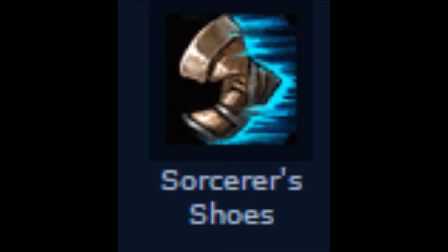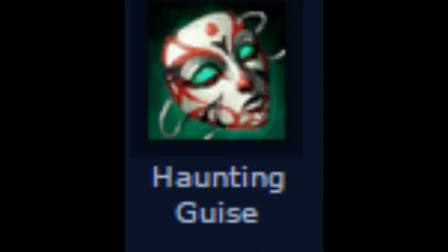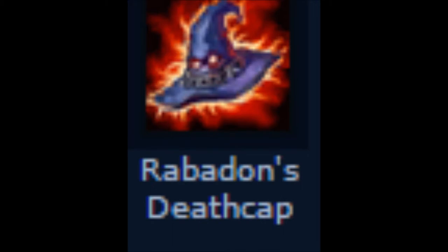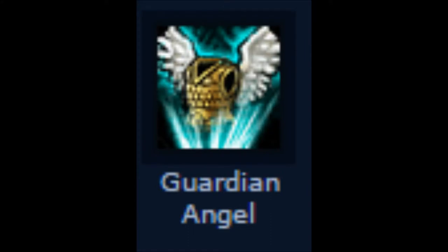After you have Zhonya's Hourglass, you want to buy Sorcerer's Shoes and then Haunting Guise to build into Liandry's Torment. Once you have enough for Liandry's Torment, get that. After you have both Zhonya's Hourglass and Liandry's Torment, you have a choice: you can either build towards Rabadon's Deathcap to get more AP, or towards Guardian Angel for more armor and magic resist. After that, you just buy the one you didn't get before.